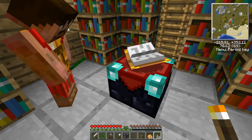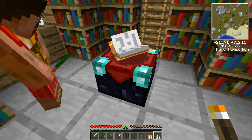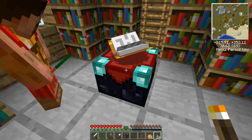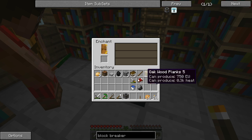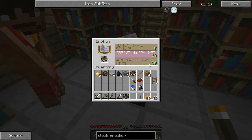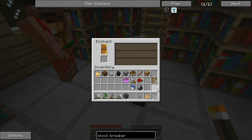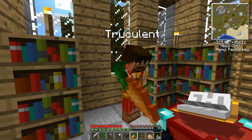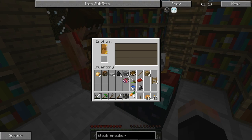All right, here we go - first level 30 enchant. I'm actually going to do a book because I don't have diamond tools yet. What did I get? Power IV - nice, that's pretty good for a bow! I'll do the same and enchant a book too. I got Flame I - I guess I'm the big loser. Now I'll take the rest of my levels - I'm going to enchant these boots, but we've got to count the bookshelves first.